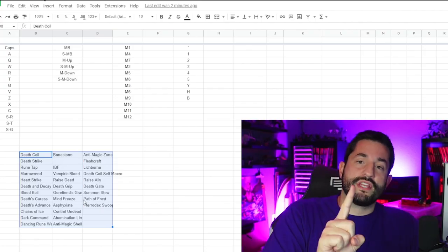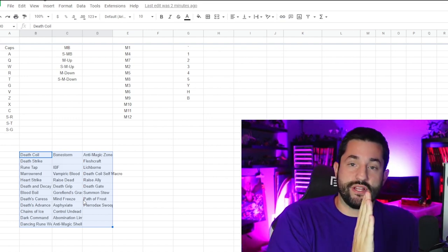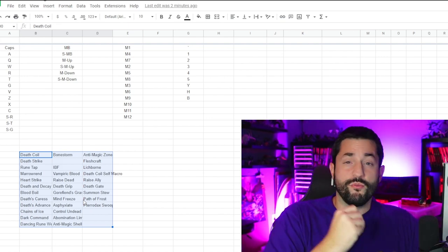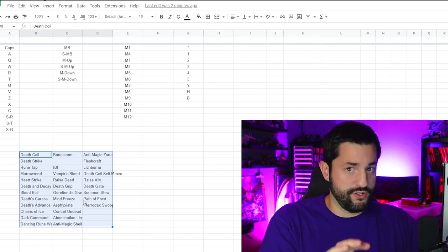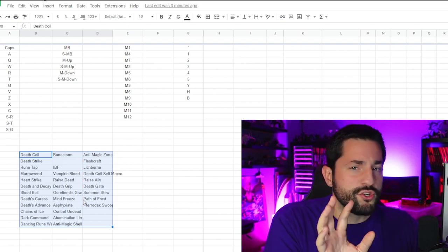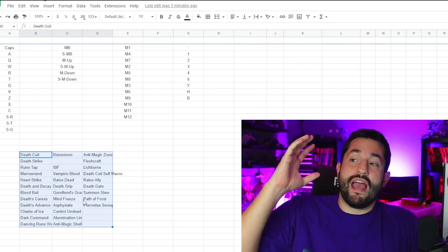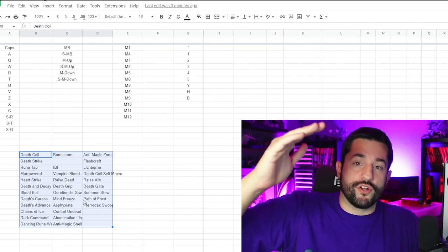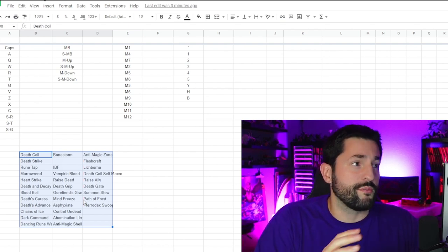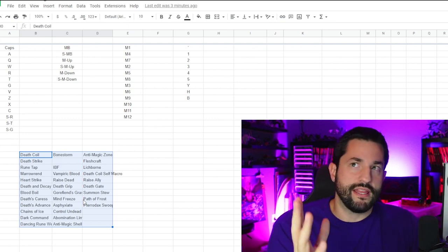Open up your spell book and make sure you don't forget your racial abilities. Write down every single ability and every spec ability — no need to write down passives. The first category is your rotation. Other categories are mobility — things that move you around, which should go in a certain spot and not be intermixed with other stuff. Then you have interrupts and crowd controls, which are more important in PvP but still matter in PvE. Finally, cooldowns — anything over 30 seconds, especially over a minute or two minutes. The longer the cooldown, the less often you'll use it, so put those in less optimized button spots.